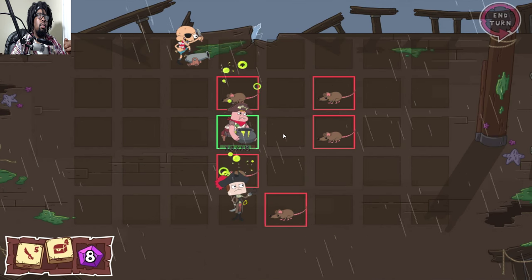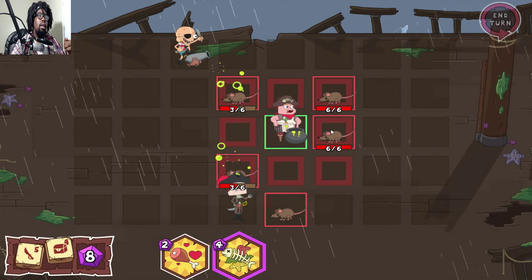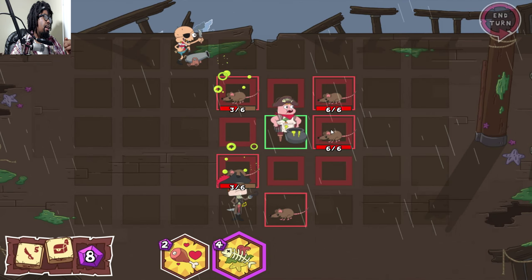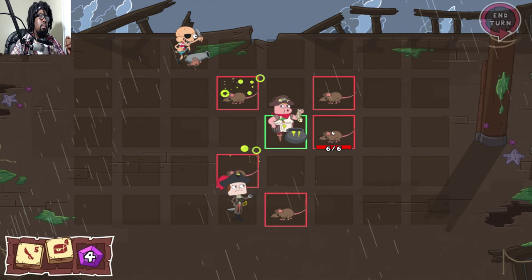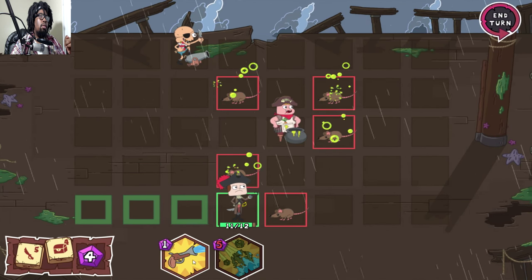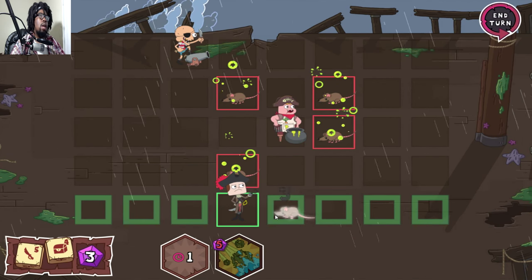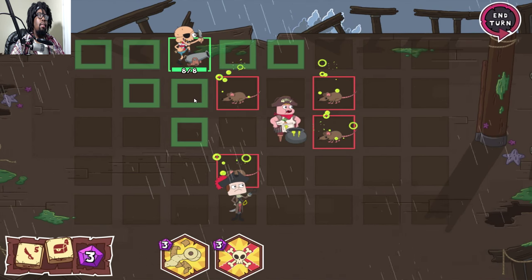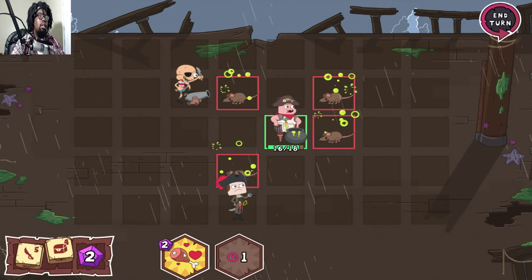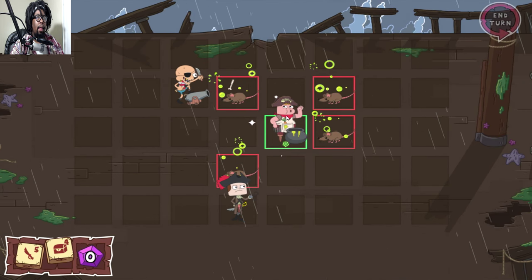There we go, Clarence - you can at least poison. Did I move down one? No, this is the spy. So that should be able to finish them off - Jeff, kill this one because he has three health. He's gone, whatever. Yeah, that was a waste. Who needs health? Heal yourself, Clarence - he's been healed.